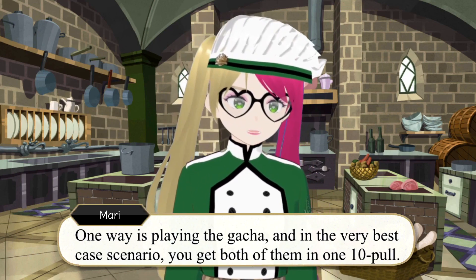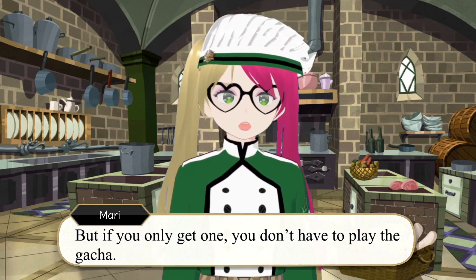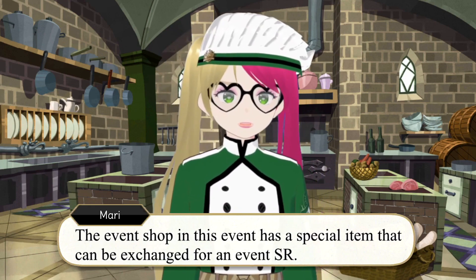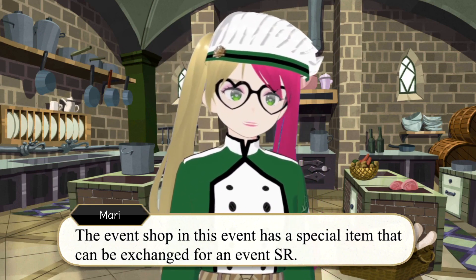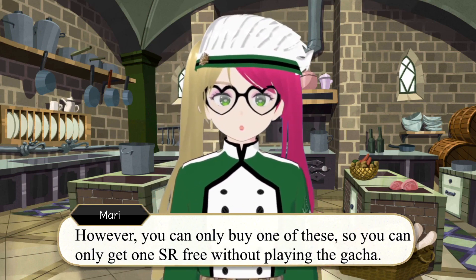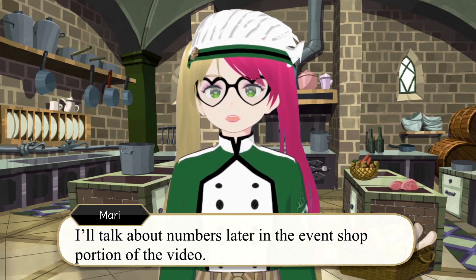One way is by playing the gacha, and in the very best case scenario you get both of them in one ten-pull. But if you only want one, you don't have to play the gacha. The event shop has a special item that can be exchanged for an event SR. However, you can only buy one of these, so you can only get one SR free without playing the gacha. I'll talk about numbers later in the event shop portion of this video.